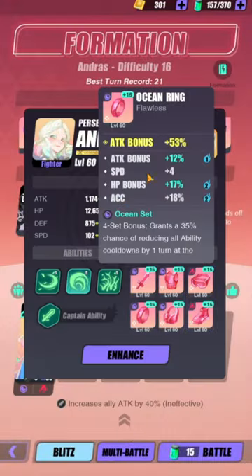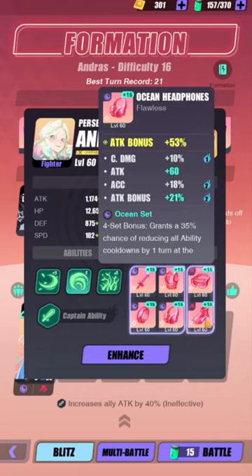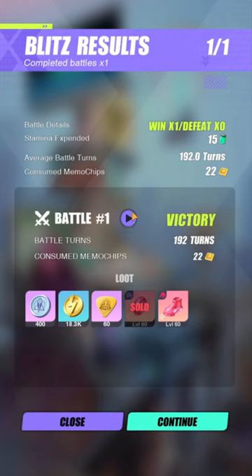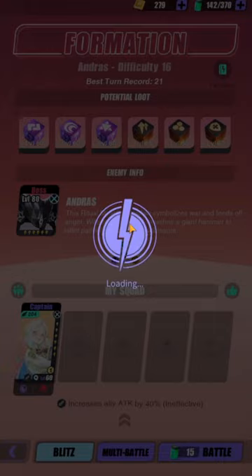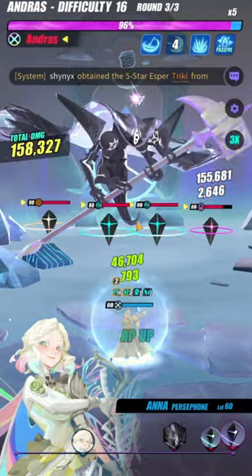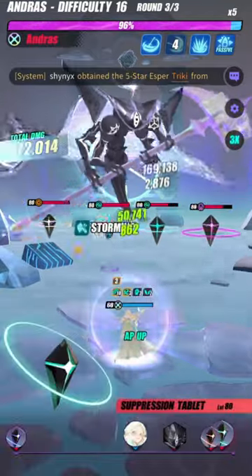I've changed my build up a bit — I'm using triple attack, attack, attack speed with no crit rate. And yeah, I can pretty much just blitz this one and it's going to win. 192 turns. Let me skip to the boss fight real quick. Alright, so we're at the boss stage right here.